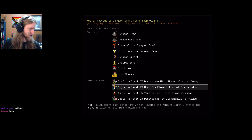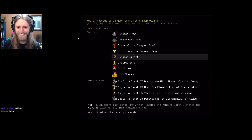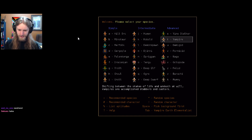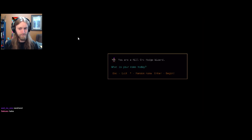We'll take a break from the somber attitude and bring the Poly Bridge music back in - hopefully we can cheer each other up despite the tragedy. So with that in mind, let's do this. We're gonna try out line sprint and random is asterisk - we are Hill Orc Hedge Wizard.